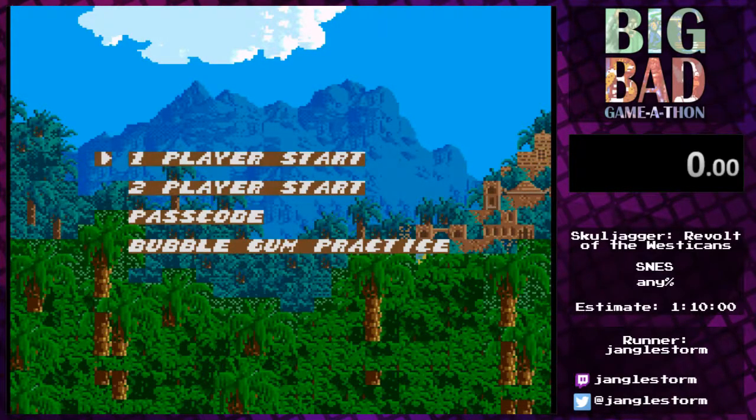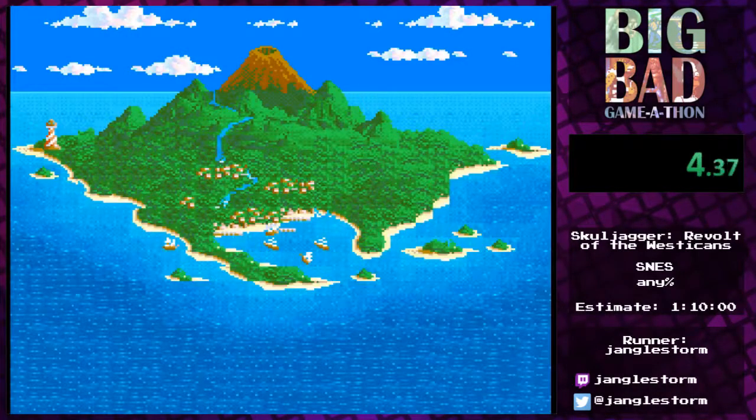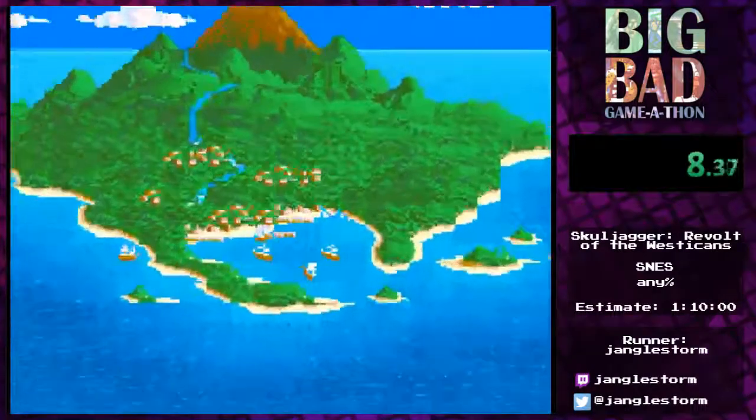The story starts off with Skulljager losing his sword. Storm Jackson sort of steals the sword, and of course Skulljager wants it back — so here we go.